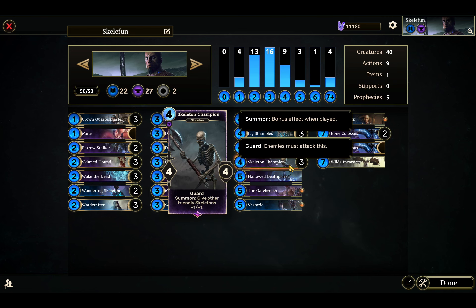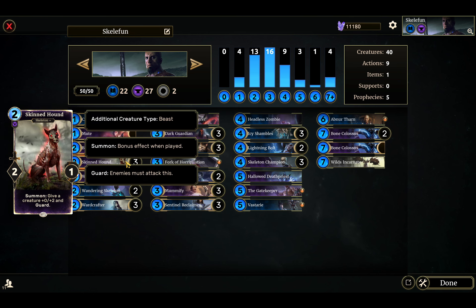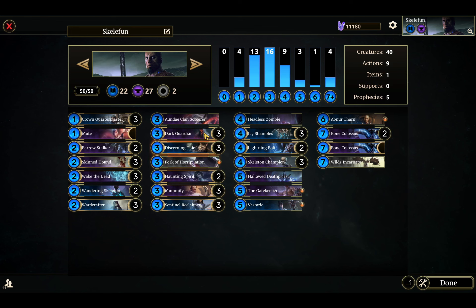Maybe 5% of the time you'll get your Skeleton Champion, just in case you need the lower-cost board buff or the guard. And there are other pulls from Wake the Dead as well — like Skintown, Dark Guardian, Icy Shambles, depending on what your use case is.